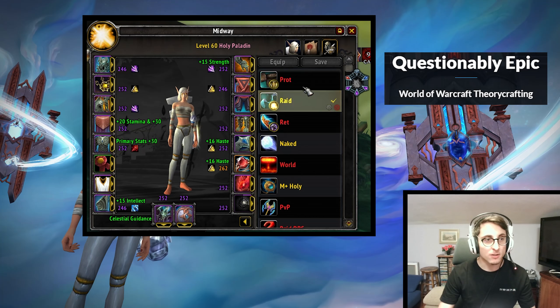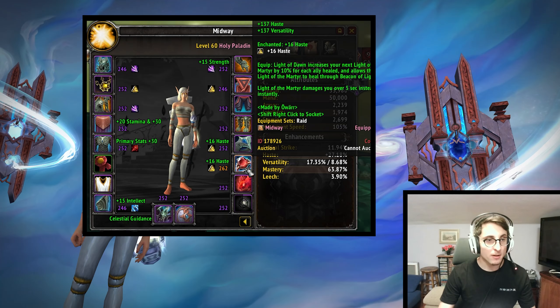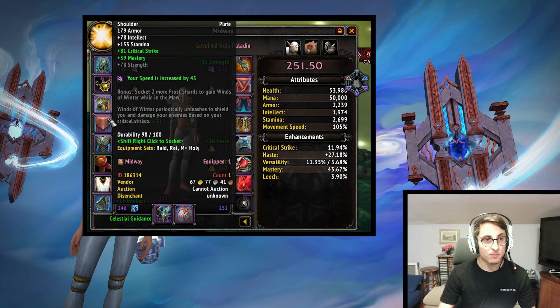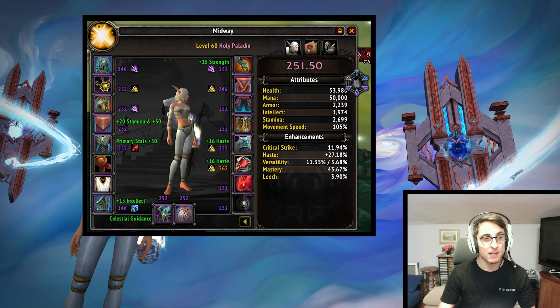For the rest of your gear, just get the biggest item level with the best stats you can. In terms of legendary, Marats is what I'm playing now but you can play Shock Barrier — we already covered that. That's pretty much it; you just want to get the correct shard slots and the best stats you can.